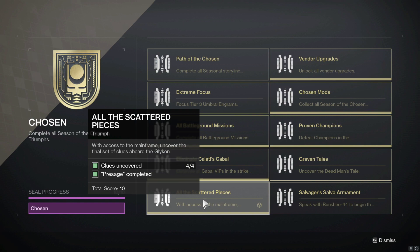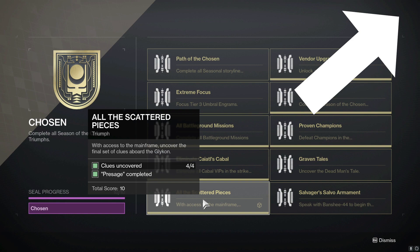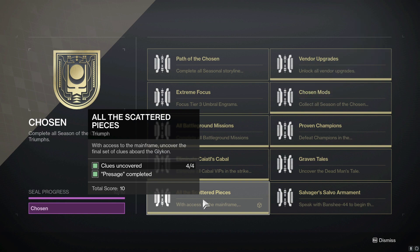This is the last of the three triumphs for finding the weekly scannables in the Presage mission. You can't just go and do this in one week — this is a three-week requirement triumph because this is the last one. I have guides linked via the 'I' icon in the top right corner of the screen, and all three of my videos are also down in the comment section.